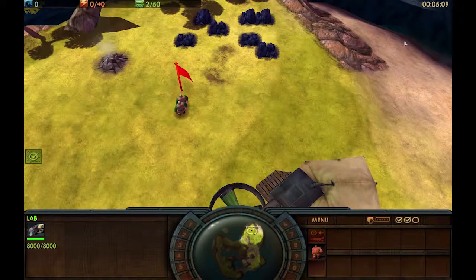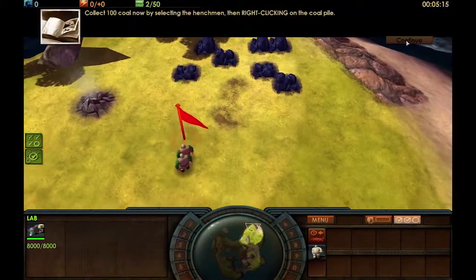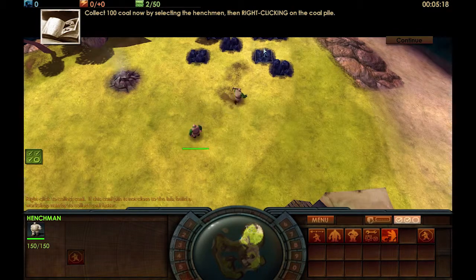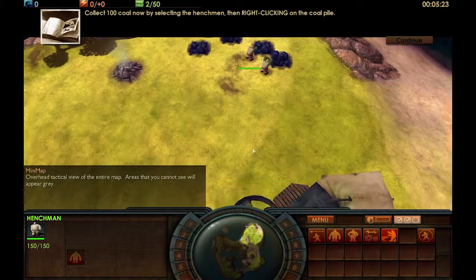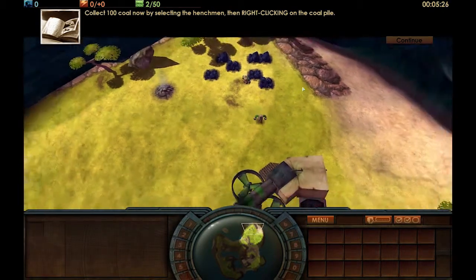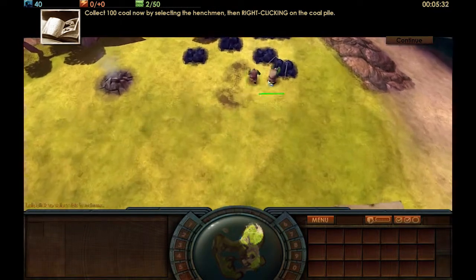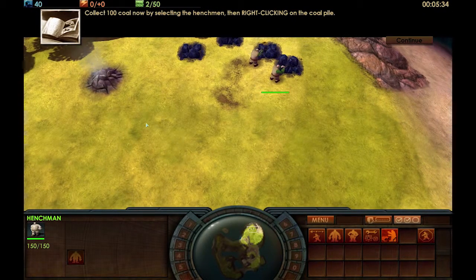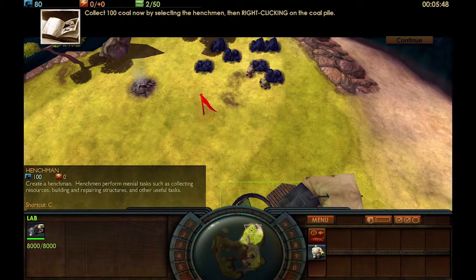Now that you have some henchmen, you can use them to collect coal by issuing a gather order — standard resource collection. Collect 100 coal now by selecting the henchmen, then right-clicking on the coal pile. Something interesting: instead of the standard 10 you usually got, these guys' base give you 20, so the resources were a little different in this game than any other RTS.